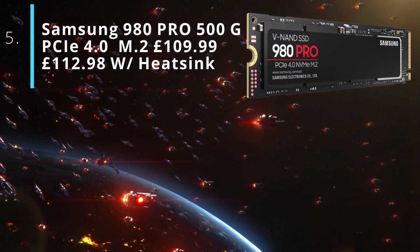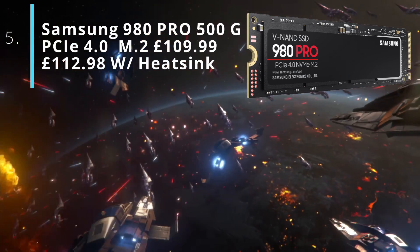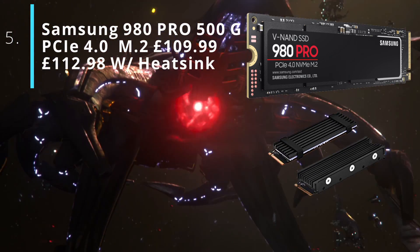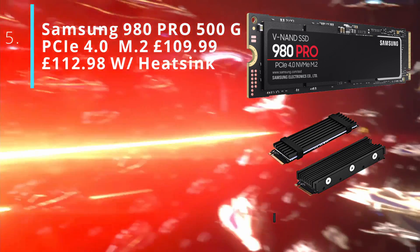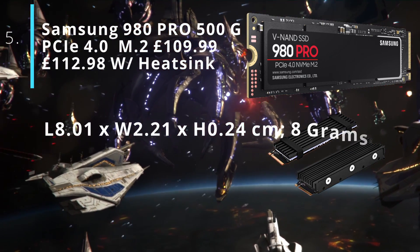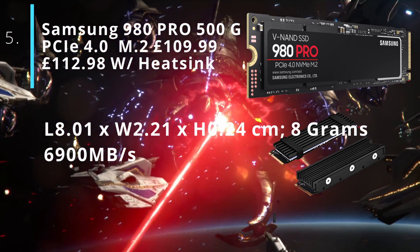At number five, we have the Samsung 980 Pro 500GB SSD. It's £109.99. This is a good one if you're looking to not break the bank but you want some extra space — it will effectively double your storage, but it will need a heatsink. The cheapest heatsink I've found is £11.99, so the total price comes to £112.98. Its dimensions are 8.01cm x 2.21cm x 0.24cm and it has a read speed of 6,900MB/s.